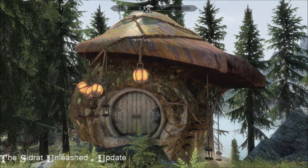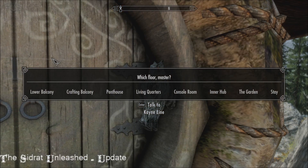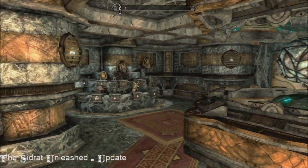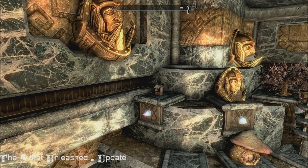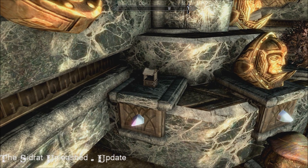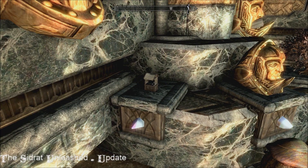I have found some Dwemer schematics that change it to a mushroom, as you can see, and a few others as well. So talking to K9 I can just go wherever I want — let's go to the console room. I've found a few of these things, so I can change the outside. Check this out, this is amazing. I can change the Sidrat to look like a market stall, so for example in Whiterun maybe.